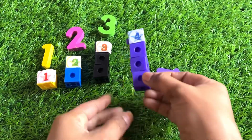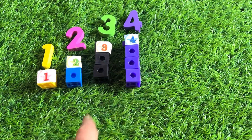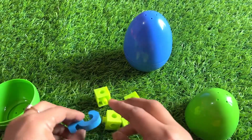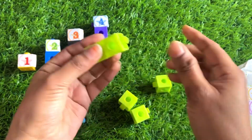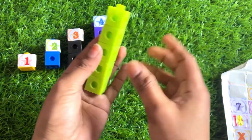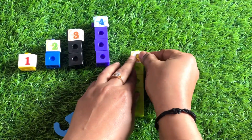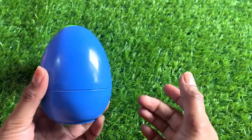Now it's number five's turn — oh wow, it's a surprising add! Let's see this green add. Yes, we got five blocks and number five. Let's make a building with five blocks: one, two, three, four and five. It's a green color block. Paste a number five sticker. Number four and number five are friends!